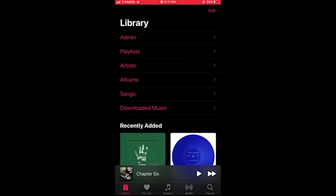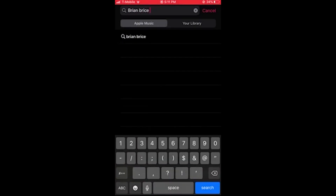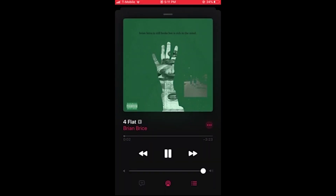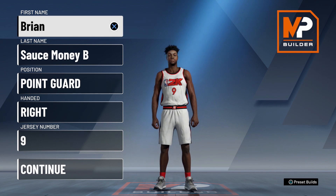I just dropped my new song called 'Four Flat' — it's everywhere: Apple Music, Spotify, Amazon, Tidal, SoundCloud, YouTube. Go grab that, go stream that. If you rock with your boy, just type in Brian Bryce Four Flat and you'll find the song. Thank you guys.